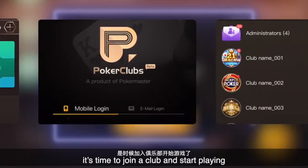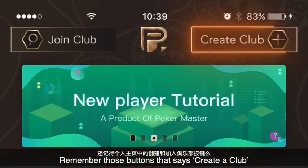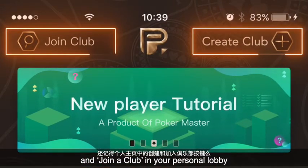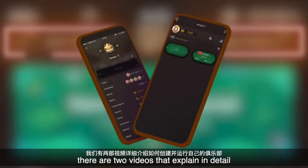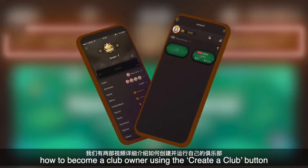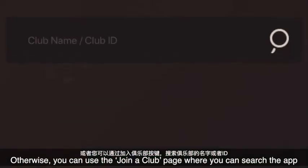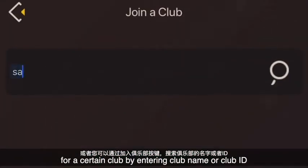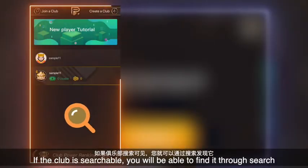After you get familiar with the app, it's time to join a club and start playing. Remember those buttons that say create a club and join a club in your personal lobby? If you want to create your own club, there are two videos that explain in detail how to become a club owner using the create a club button. Otherwise, you can use the join a club page where you can search the app for a certain club by entering a club name or club ID. If the club is searchable, you will be able to find it through search.